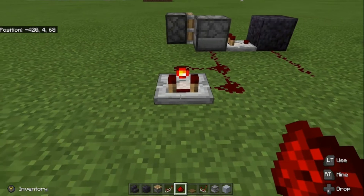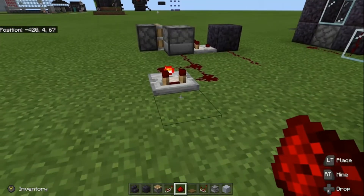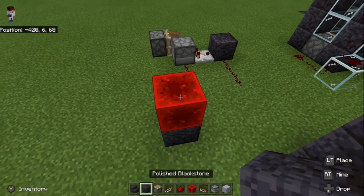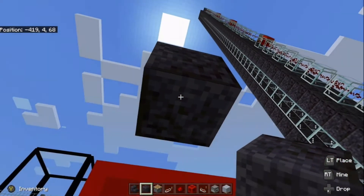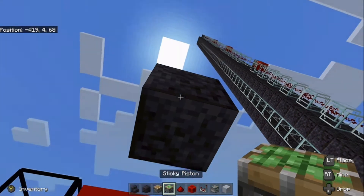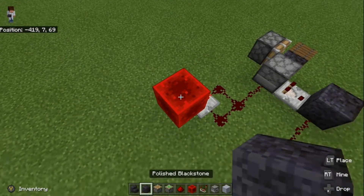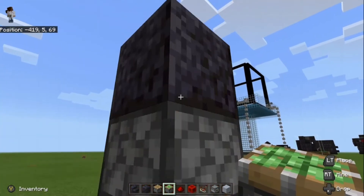To turn the clock on and off, we're going to use a redstone block powered by a piston. Put a building block, then the redstone block on top of it, then a couple more building blocks above. Break one, then use that block to place a sticky piston, making sure the face is pointing down. Don't break the piston — make sure it's a sticky piston just like that. Then go ahead and break the scaffolding block.